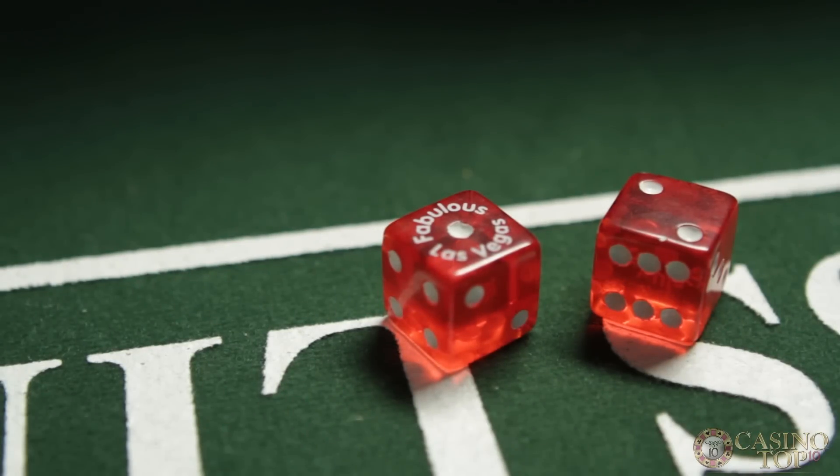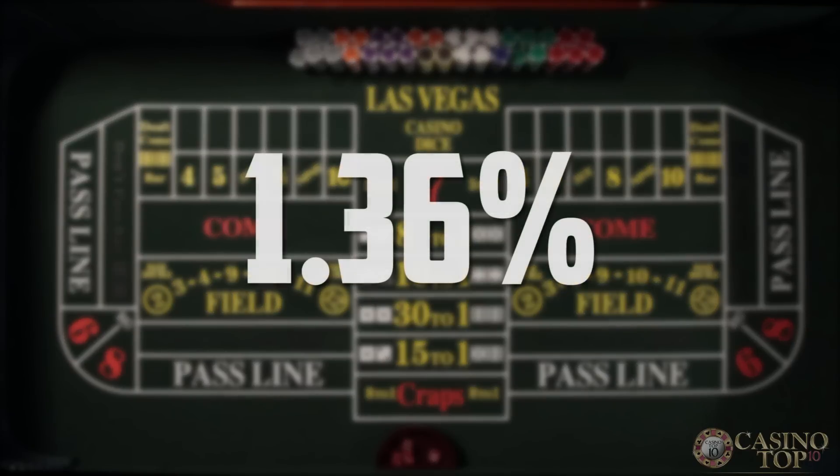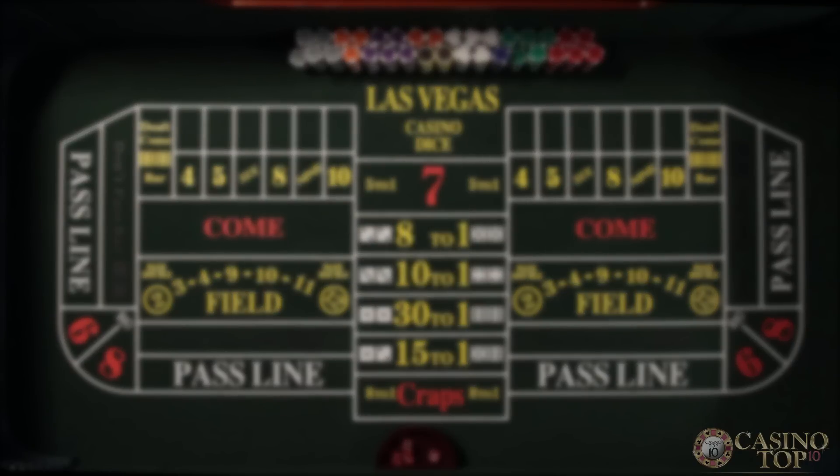That means you win when the shooter and the rest of the table loses. When you're betting don't pass, you're hoping for a two or three on the come out roll. If the shooter rolls a 7 or 11, you lose. On the come out roll, the don't pass bet actually has worse odds, but when the shooter sets the point number, the odds swing back in favor of the don't pass bet.